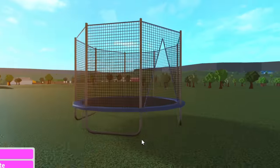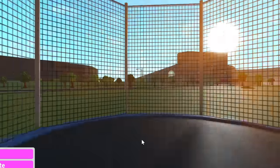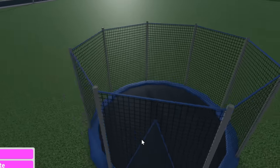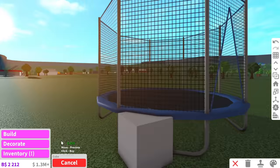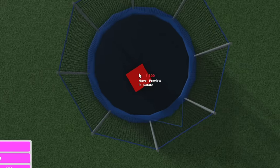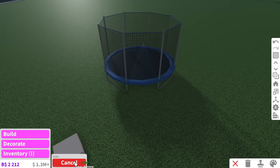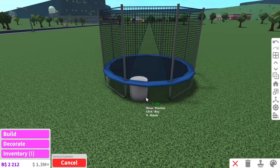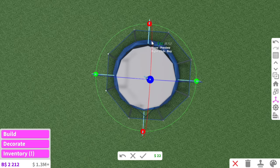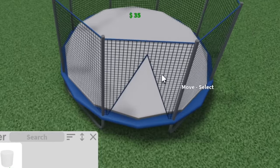I guess this is the trampoline we're going to be transforming into a house. I have no idea how we're going to do this. Wait, do I even add walls? Because technically, this is already walls — it's kind of a net. If I wanted to add walls, I could use a basic shape. But I can't place things on top of this trampoline. I'll use a vertical cylinder at the bottom of the trampoline so we can place furniture items on top.